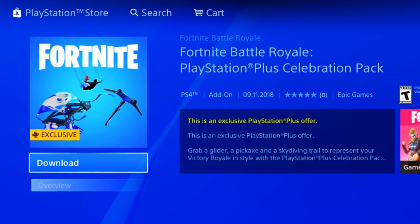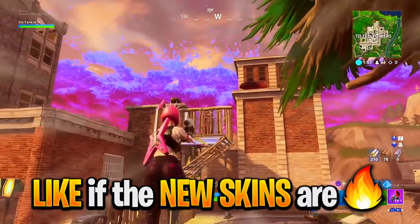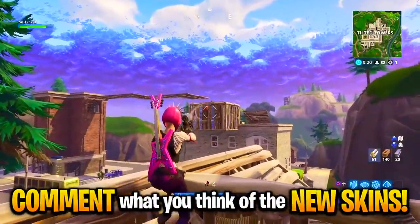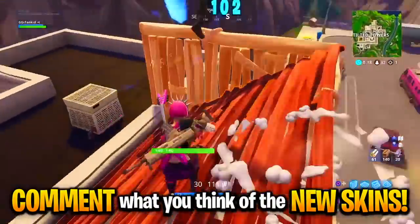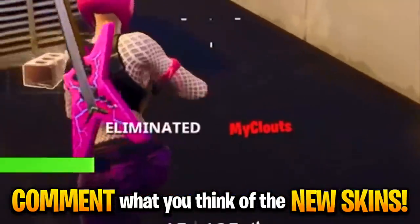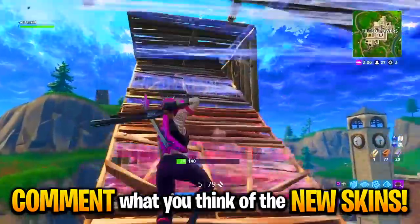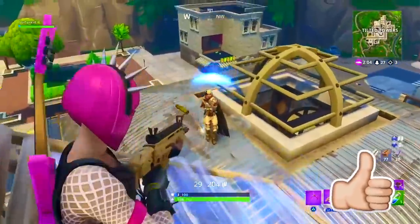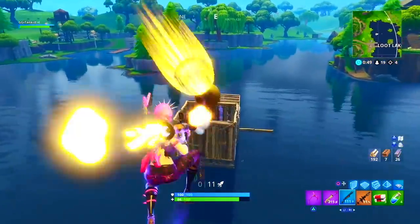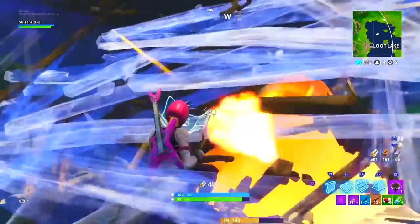A lot of people think there is a hidden skin, but you can only see three items: the glider, the pickaxe, and the Contra. What do you think of this PlayStation free skin pack? I want to know in the comments — give it a score between one and ten. I think it's a six. They're three free skins so it's a great way to add to your collection, but they're not that crazy good-looking and there's no actual outfit.